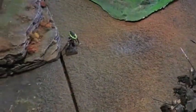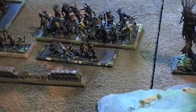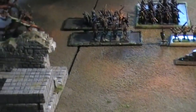On this flank the Raiders put a wound on the Shapeshifter. These Auxiliaries shot down 2 Blade Dancers, and the other unit of Auxiliaries shot down 3 Wild Huntsmen.